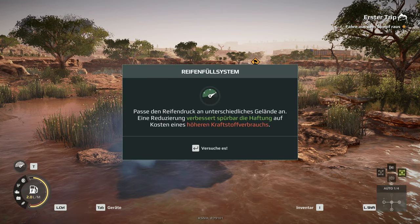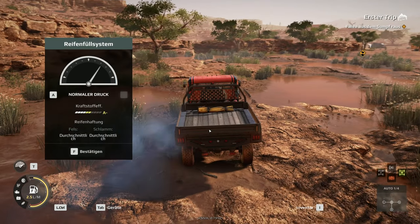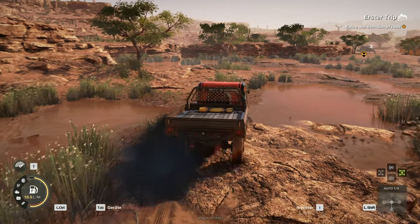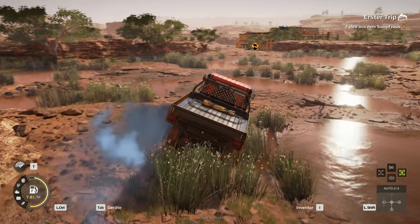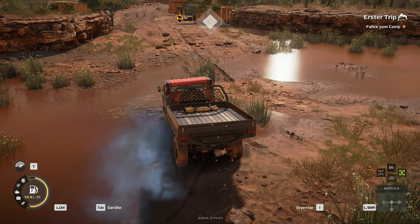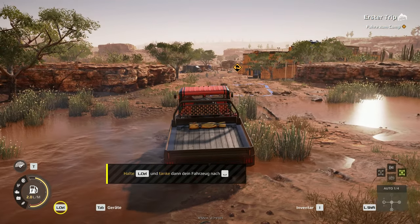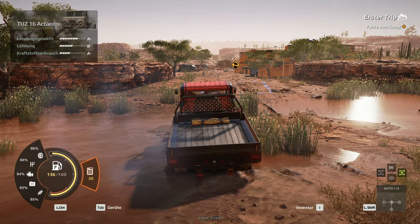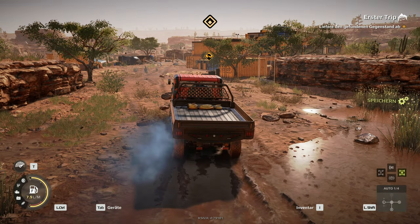Passt ihr den Reifendruck an unterschiedliches Gelände an. Eine Reduzierung verbessert spürbar die Haftung auf Kosten eines höheren Kraftstoffverbrauchs. Einmal T drücken und dann mit A können wir das Ganze runtersetzen. Möchte ich aber nicht, deswegen setze ich es direkt wieder hoch. Wir rutschen so ein bisschen in der Gegend herum. Im Moment fühlt es sich tatsächlich ein bisschen an wie MudRunner, nur dass das Auto wesentlich mehr nach links und rechts wegdriftet.